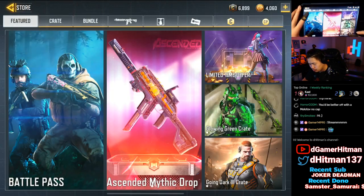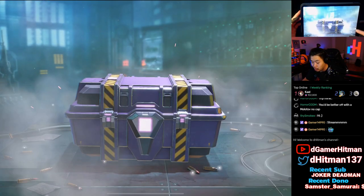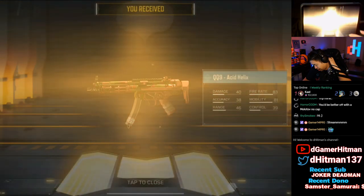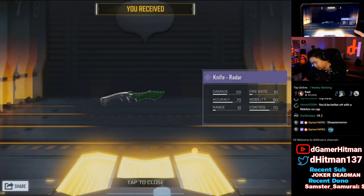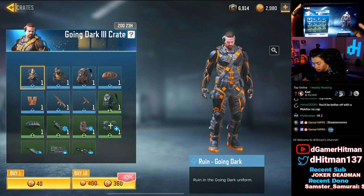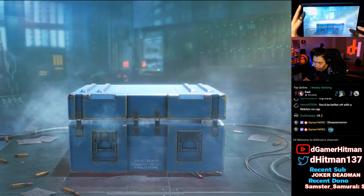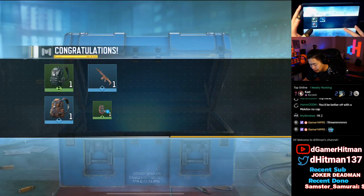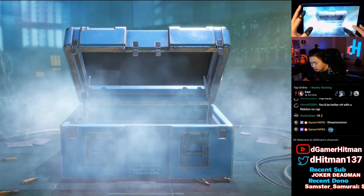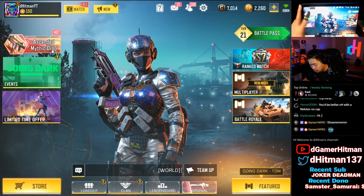I will do one more thing in the store, just to see if we can finish this off with a decent crate pull. We'll do one pull of the Going Dark crate. We did get the M4 LMG - what a bait. I've never been so baited in my life. We got the Knife Radar - that could be really cool, it's a nice skin. This Rune skin is probably one of my favorite skins out there, so we'll do like one or two more pulls. We've got about 2,000 credits left and nothing good. Can't really complain though, I did get insane luck last time.